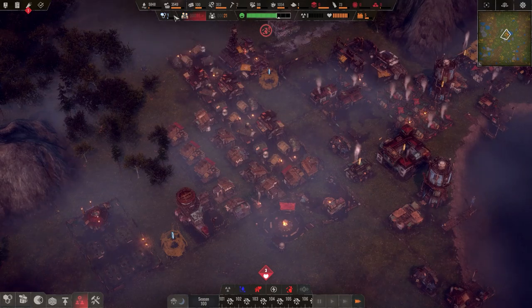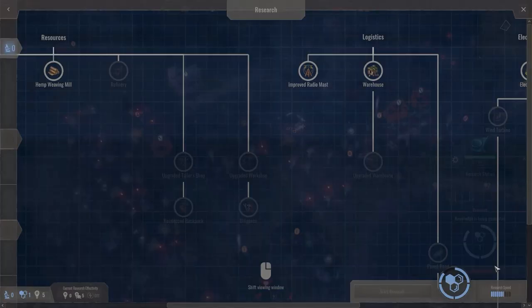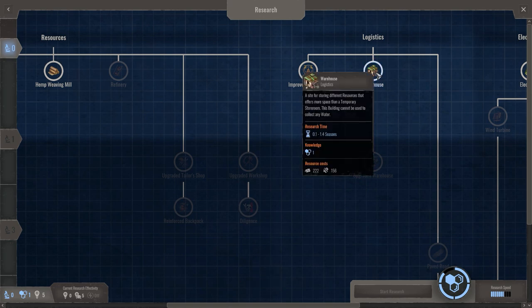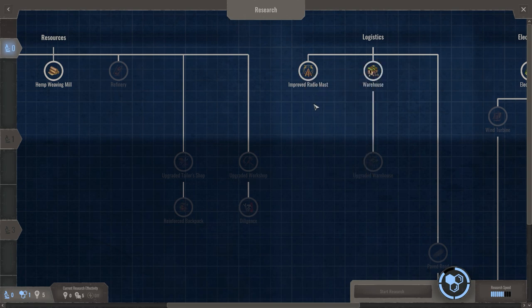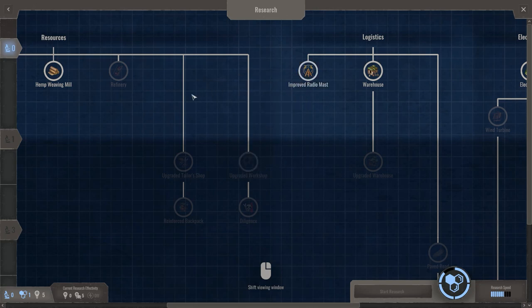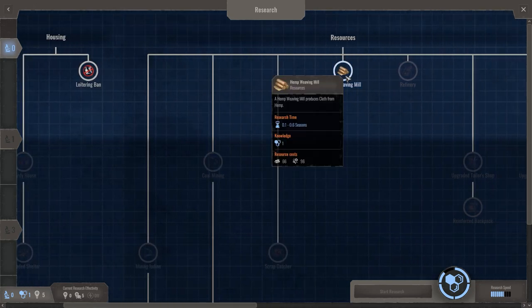We have one knowledge to spend — let's open the research window. Logistics warehouse, cyber store — we already have that. We have a temporary storehouse — this building cannot be used to collect water but offers more space. Improve radio mass use — improving generating posts — we can contact traders in a targeted manner. We also have a hemp weaving mill that produces cloth from hemp.